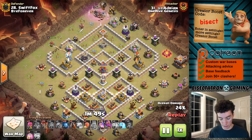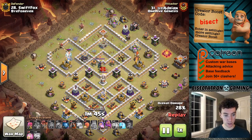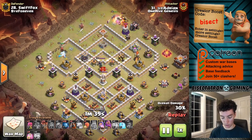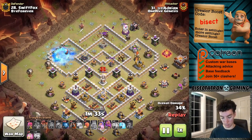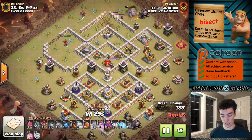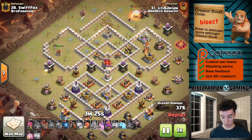Taking a look at this next attack — this was a nice little queen sui hero Lalo attack. Just going to sui down the heroes, got a ton of value with the Lightning Spell — took out the clan castle and a bunch of other buildings up on the north side of the base.